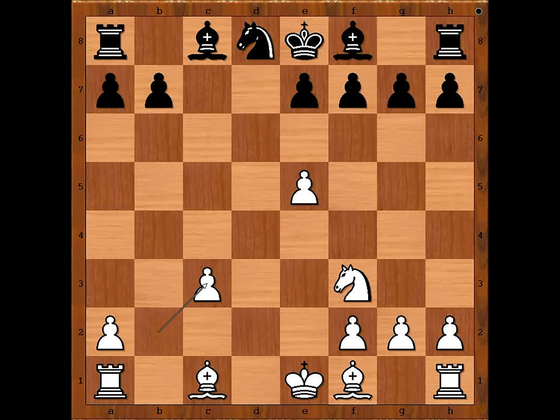Pawn takes knight. Who is better, white or black? Black has a better pawn structure — only 2 pawn islands. White has 3 pawn islands. But this is not enough to win, is it?